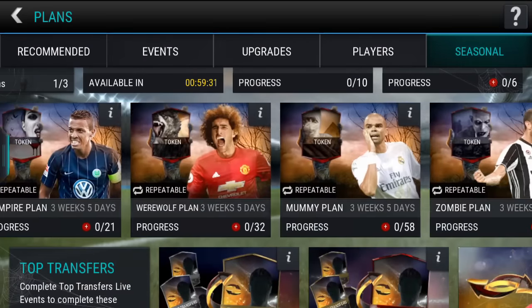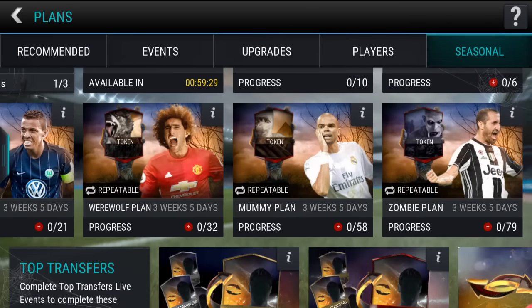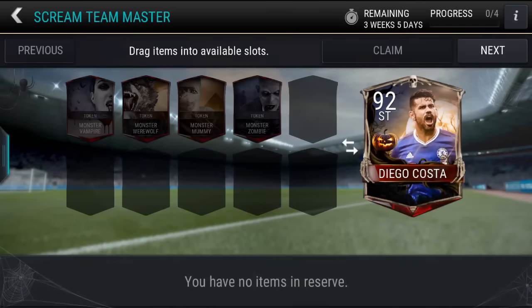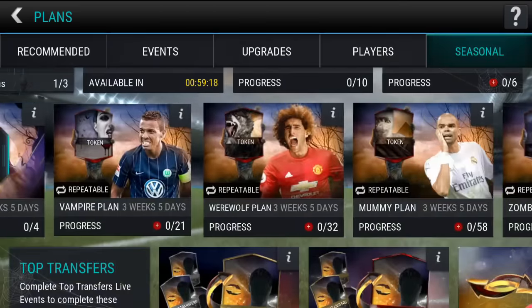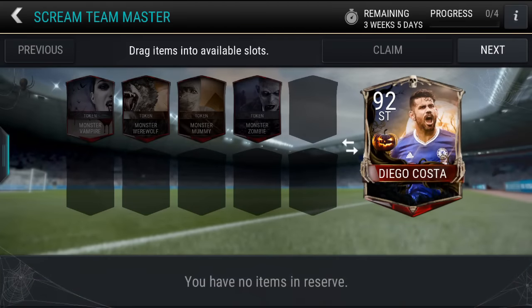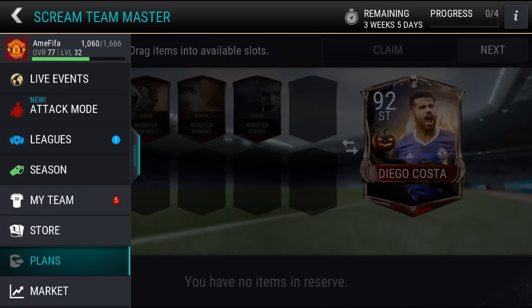Also, down here are the ones that actually matter a little bit more. You can have the zombie plan, mummy plan, werewolf plan, vampire plan, and the Scream Team master plan for that 92 striker, Diego Costa. So that guy looks beast. Basically, you have to complete all four of these plans in order to get those tokens, and then you can put all four of the tokens in here to get the master.